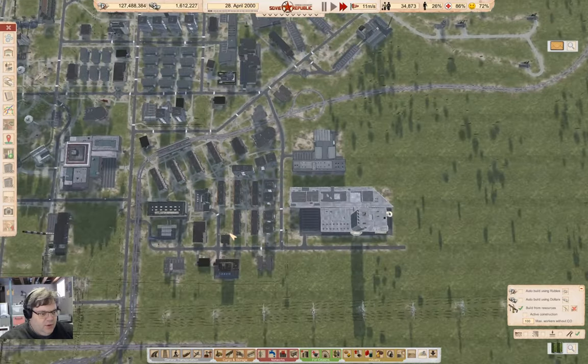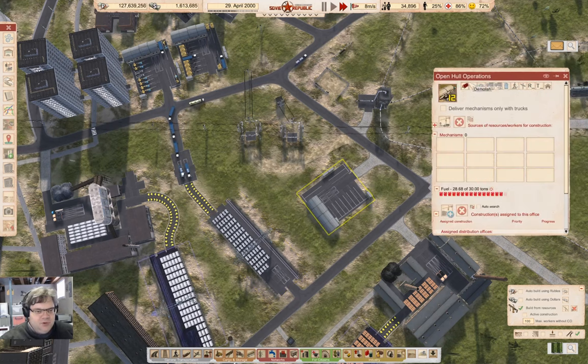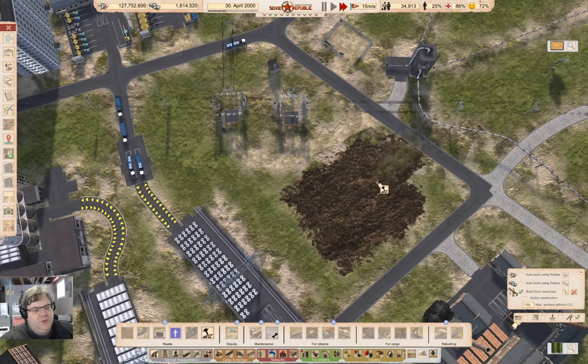We're down to 990 tons of steel — we're taking a couple of lumps of steel each time. I'm going to clobber this — this was open hull operations. Yeah, I'm going to get rid of that and we'll get rid of that.